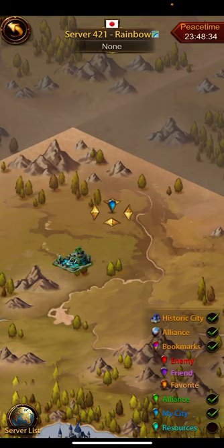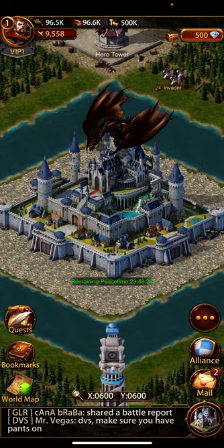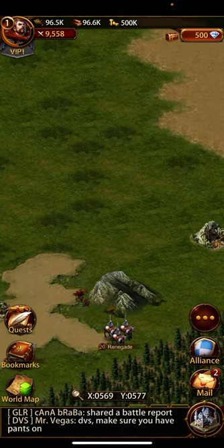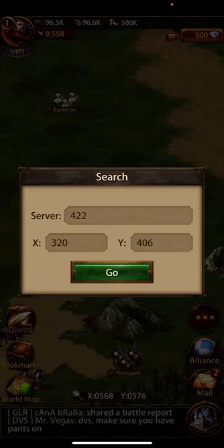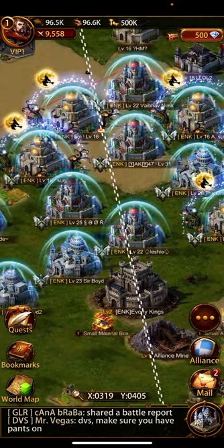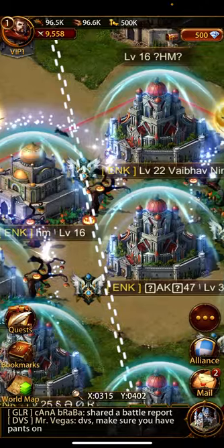Go to the world map server list. We are here. If you have people with this special character name on your server, you can check there. If you don't have them, use server 422 — click on it and enter the coordinates: latitude x320, y406. It will take you to this alliance. Simply click on any monarch.